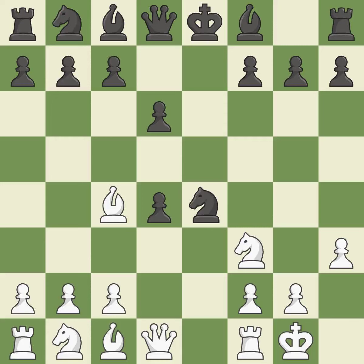Castling kingside tends to be safer because the king is further from the center. This threatens to win a pawn — it is excellent. This develops a bishop off its starting square, getting it into the action. This prevents the opponent from being able to pin a knight to the king. It is good.